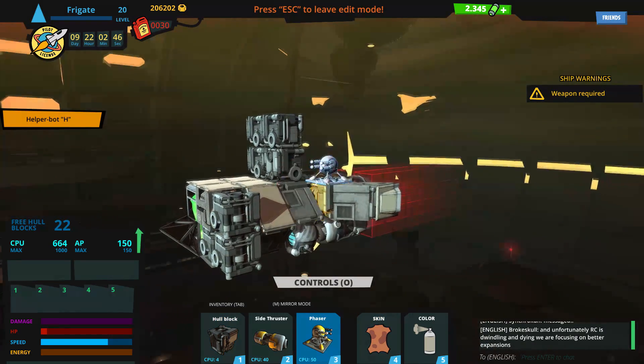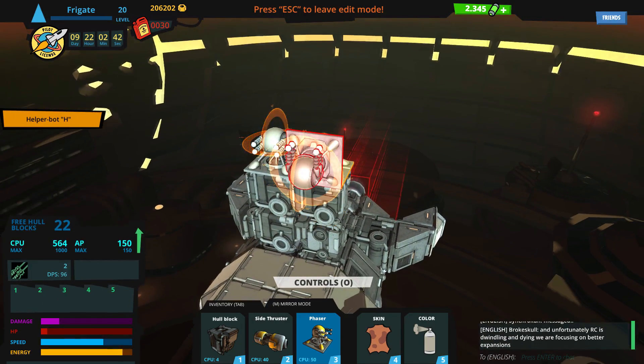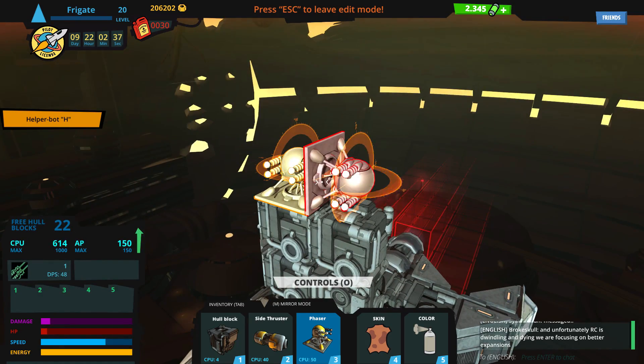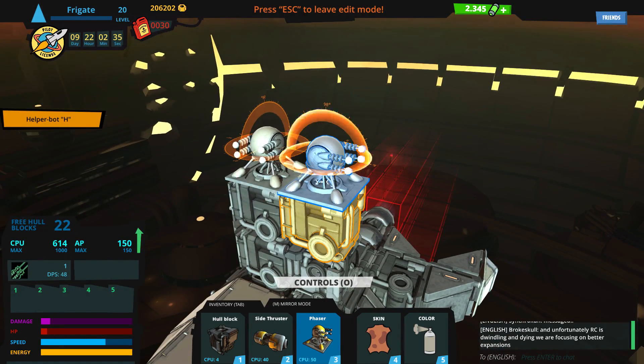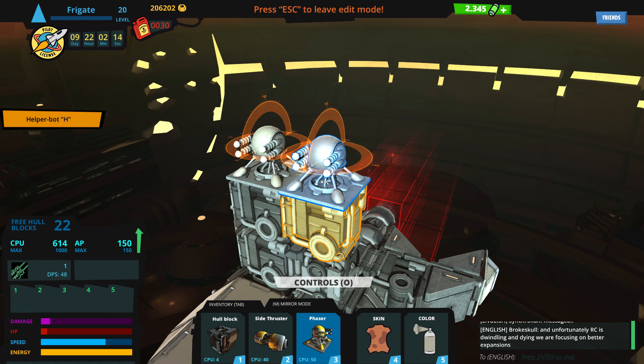Let's check out some other blocks. We'll go over to the phaser. If you have space to put it, you can put all kinds of phasers. You can see you can turn your phasers all over the place. Do note that the position that you put your weapons means something in this game. If your weapons aren't facing the enemy and they don't have the ability to turn to face the enemy, you won't be able to fire. And not all weapons have the same arc of range, which is pretty cool.